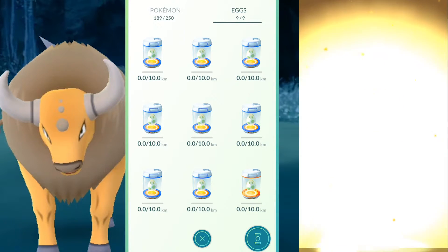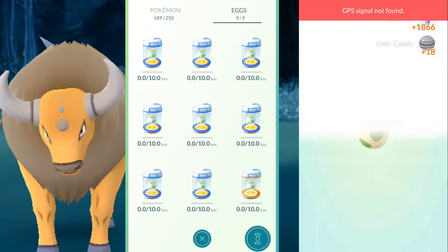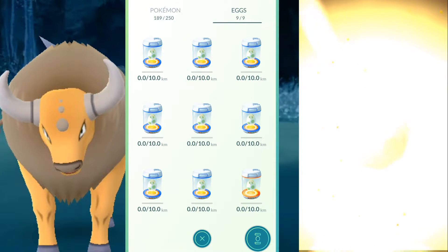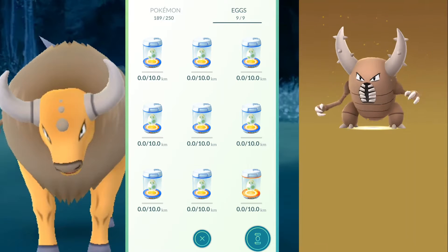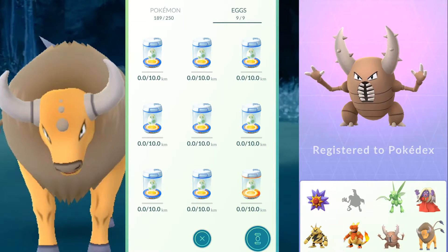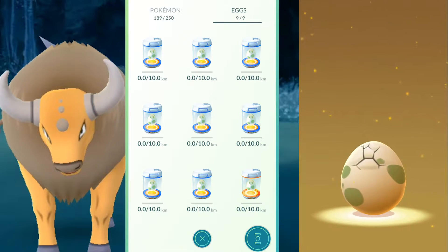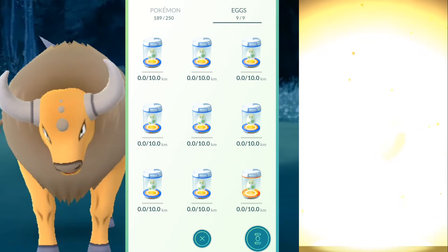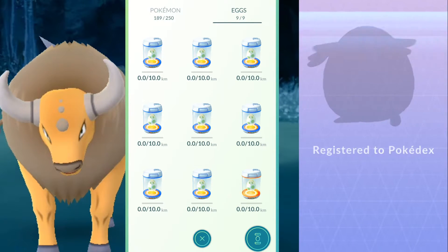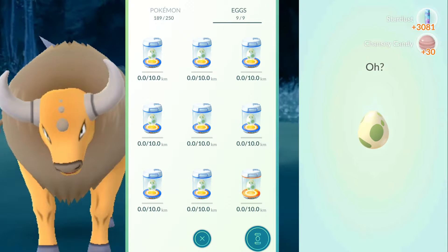Next up is an Onix — and I'm getting a 'GPS signal not found' error and a 'you're going too fast' warning, which is odd when I'm standing still. Then, a Pinsir — actually a good one for my collection as it adds to my Pokédex. Then I get a Chansey — I've actually never seen one before. I'm guessing just like in the regular Pokémon games this thing has a ton of HP, though I don't know how useful it would actually be in this game.